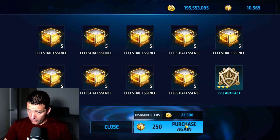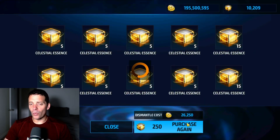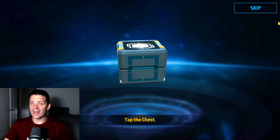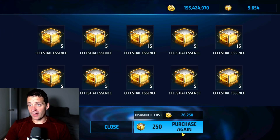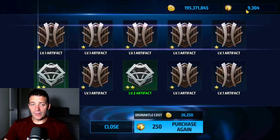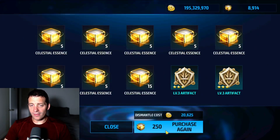Two three-stars seems to be the best we can pull today, and the one three-star seems to be a lucky pool because most pools don't even have one. We had at least three pulls in a row with at least one — that's great. Four pulls in a row, so maybe I'll stop complaining. Nope, we're back to complaining — nothing, not a single exclusive artifact. Two pulls without three-stars, then three pulls without three-stars. That is terrible. We got a three-star — we'll take it.